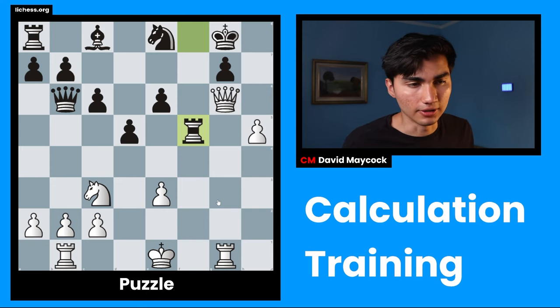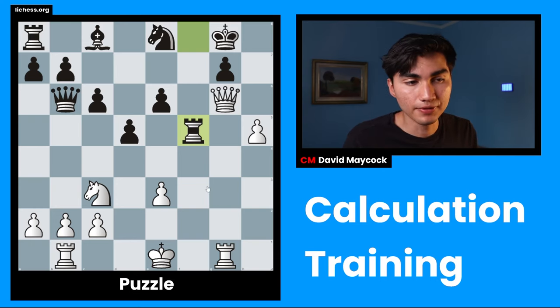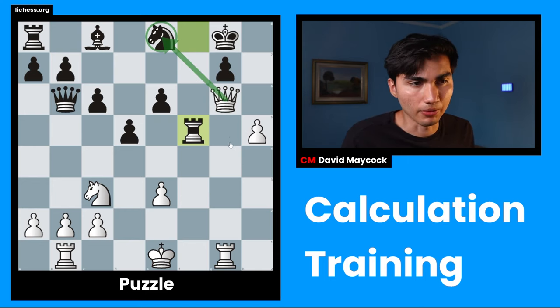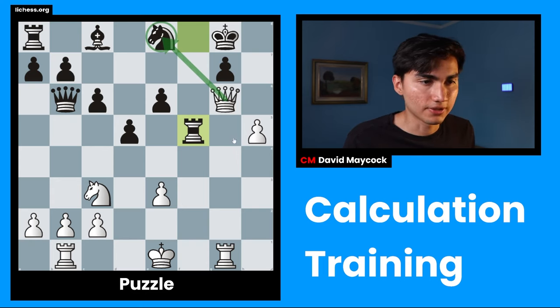Now that I've evaluated the position, it's time to calculate. One of the most famous ways of calculating in an organized way is called candidate moves. I'm going to make a list of at least three moves that catch my eye and look attractive. For instance, Qxe8 is the first one — many of you probably thought about this because it's one of the most forcing kinds of moves in chess: it's a capture and it's a check.